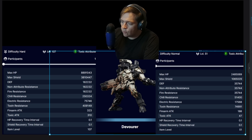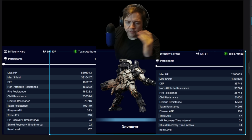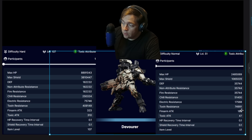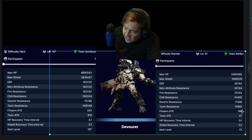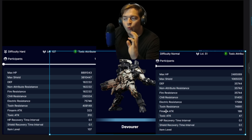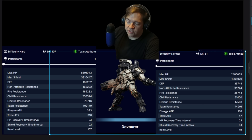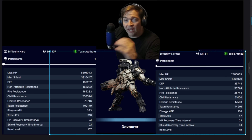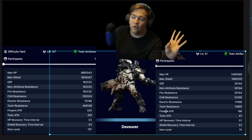Here we have the Devourer on hard difficulty and normal difficulty. On hard difficulty, the firearm attack and toxic attack are split 50/50. On normal, the firearm attack and toxic attack are roughly split 25/75. Inside normal mode, non-elemental type attacks on all intercept bosses were way higher on a weighted scale versus the elemental attack.